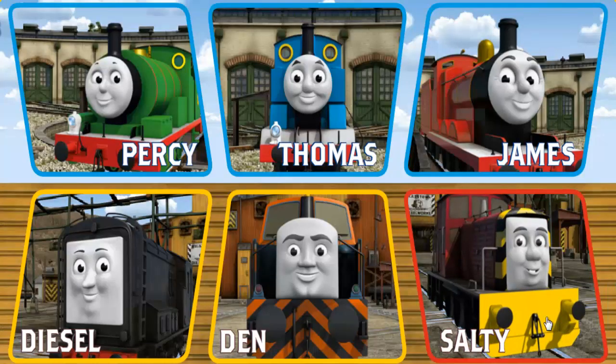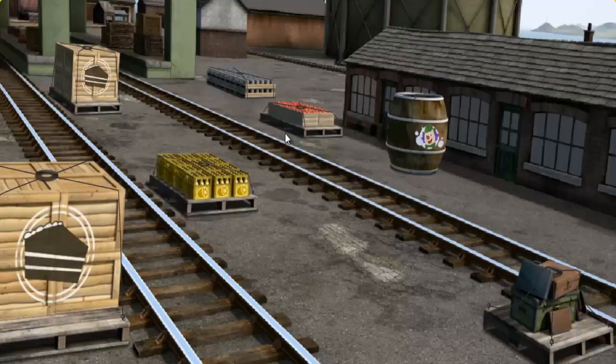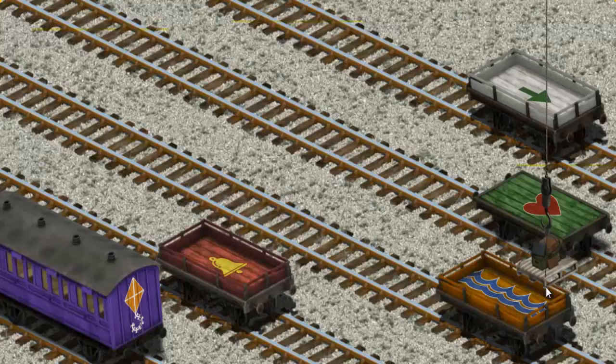It's a busy day at Brendam Docks. Thomas and his friends have many deliveries to make. Choose who will make the next delivery. Den, Diesel, Thomas. Thomas must deliver the luggage to Knappford Station. Help Cranky find the luggage. There you go. Let's lift and load. Now the cargo must be loaded. Show Cranky where the flatbed is.